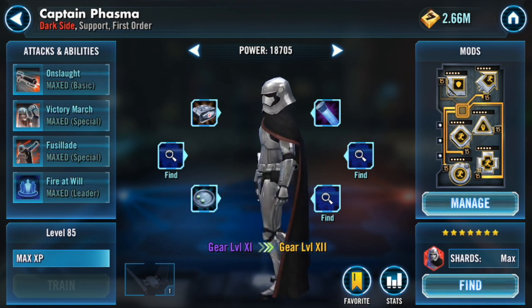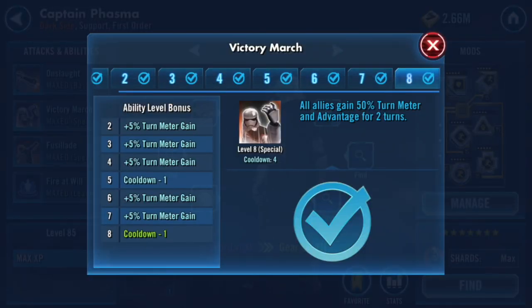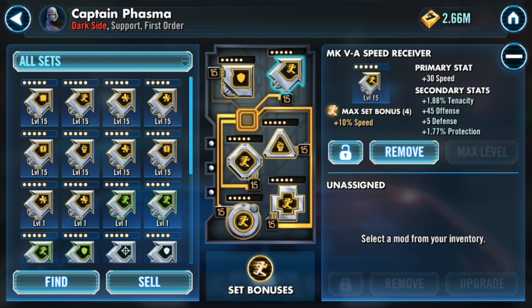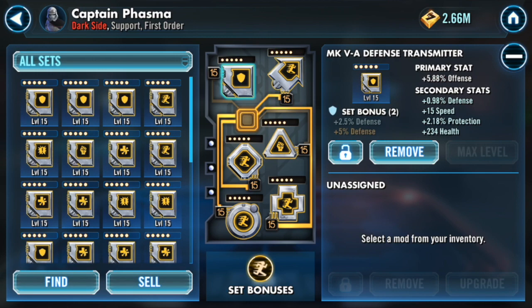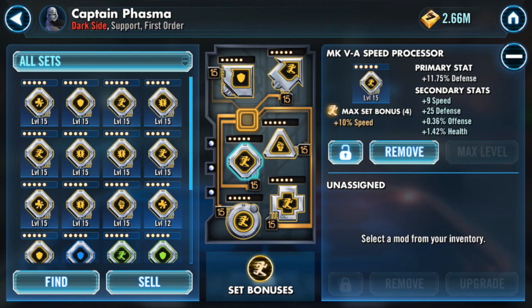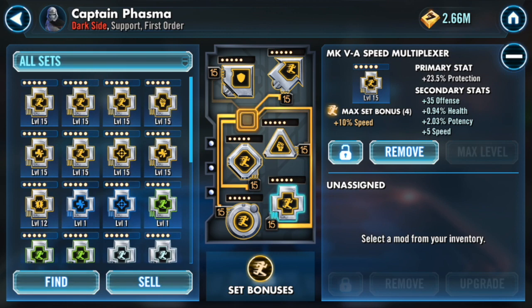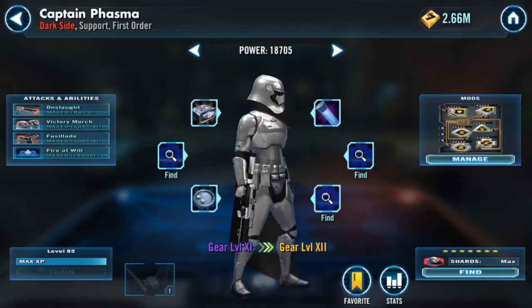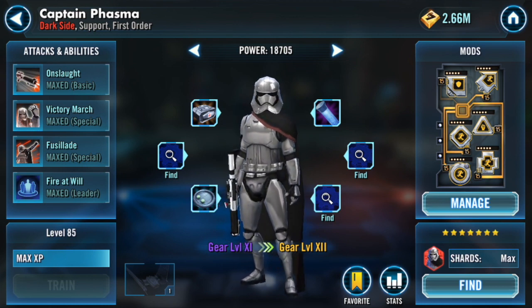Phasma was my third Zeta. She also has Victory March, which is very useful — it gives allies 50% turn meter and Advantage or critical hit immunity for two turns. For her mods I currently have her set up with a speed mod set, giving her plus 12 speed, though I couldn't get too much out of the speed secondary. I'm looking to replace it with a crit damage set. She's sitting at 211 speed with 40,000 protection, giving her good survivability to use Victory March as often as possible and keep dishing out extra attacks through her leadership.